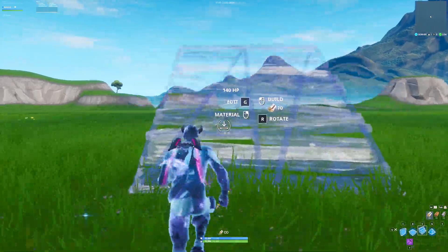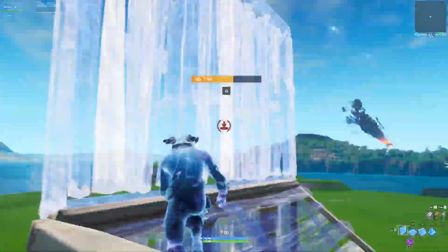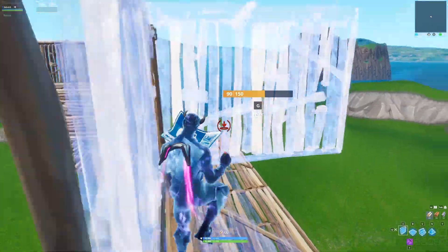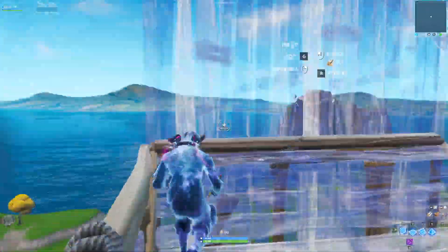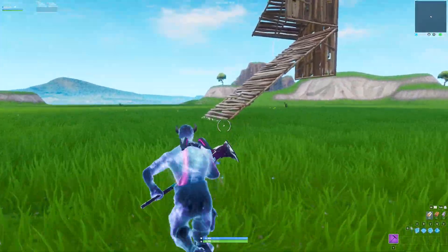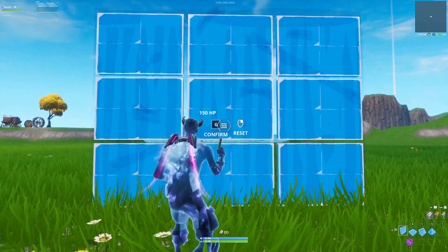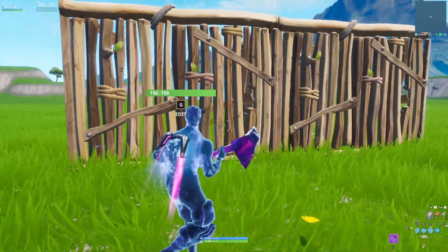A lot of you guys are actually really good at building and obviously you can't build fast when they've changed the response time. So if we click onto the button that enables our macro that we just programmed, you're going to see it's going to start auto building and I'll be able to build a lot faster. I'm building ridiculously fast compared to before. You will have to re-enable the button every few seconds but it's a lot easier - I can go a lot faster than before. The time used to be 0.05 and now they've changed it to 0.15 - with this macro I made it 0.02, so it's even better than before.